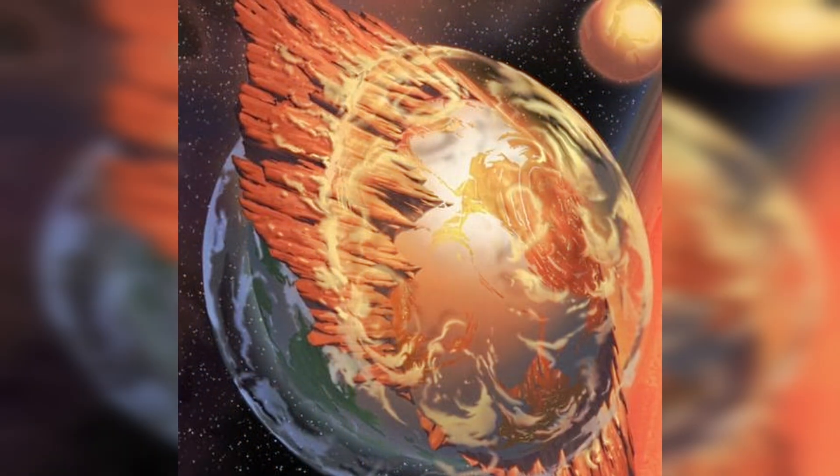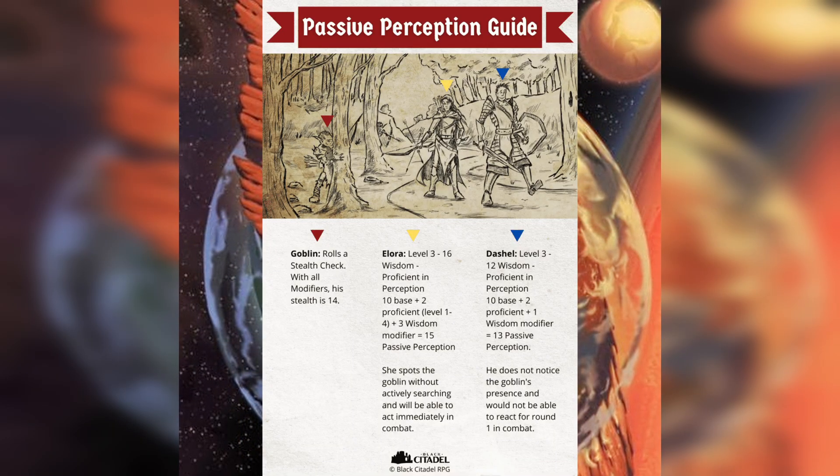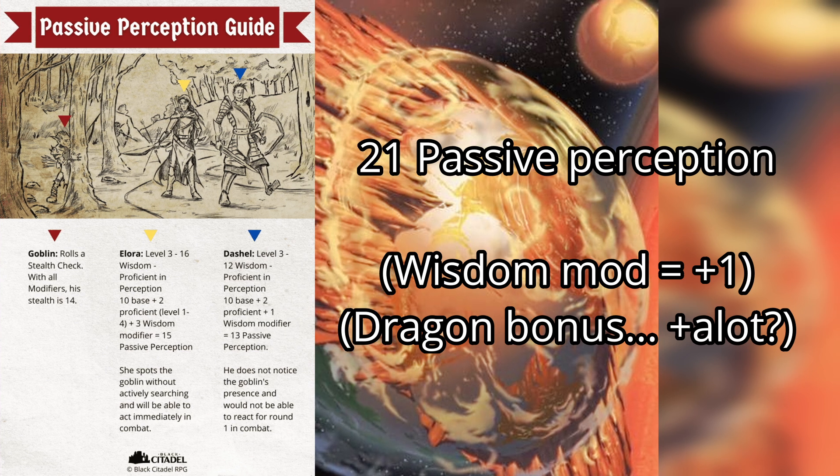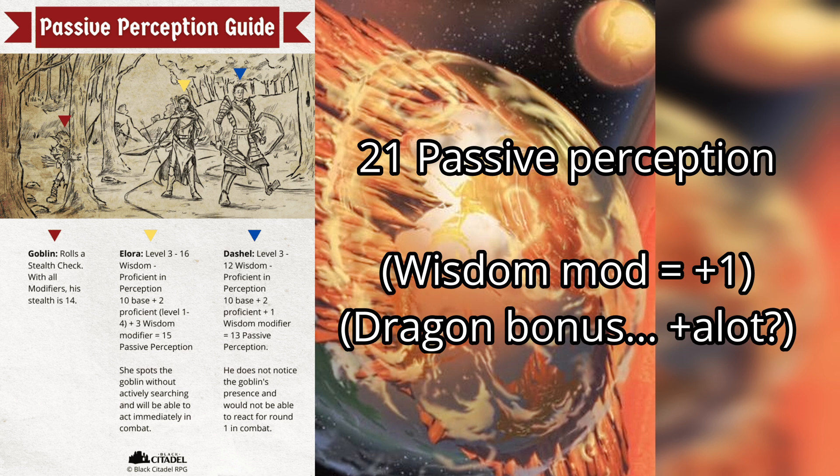On a side note, its passive perception, regardless of the lower than average Wisdom, is still 21, which is very, very observant for a dragon of this CR. It makes it pretty good against stealth and trickery.